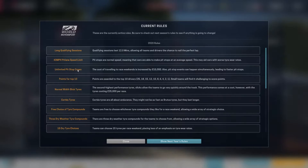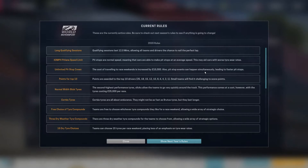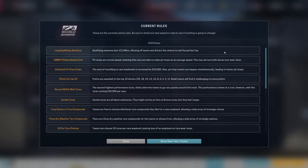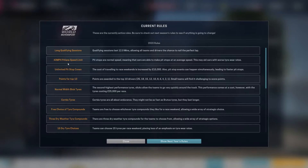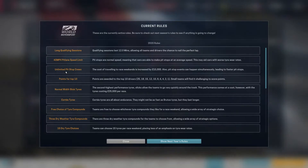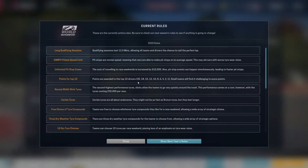Everything in the pits can happen simultaneously, so fuel and tyres can be changed at the same time. It probably works out the same as pit stops in the Asia Pacific — whilst it was a 60 mph pit lane there, it had limited pit stop crew, so you could only do fuel, then tyres, then car repairs. We've got points for the top 10 now, ranging from 25 down to 1 — same as real-life Formula 1.